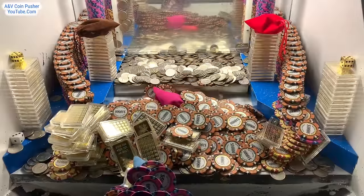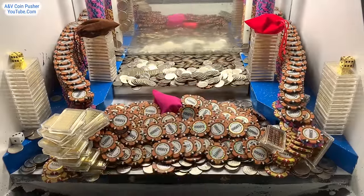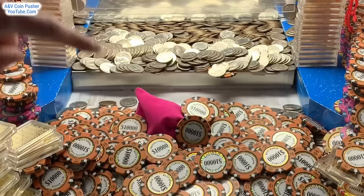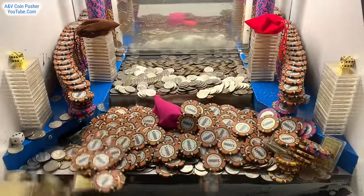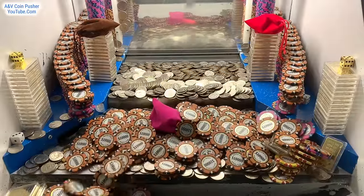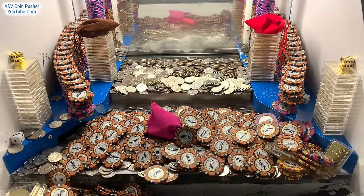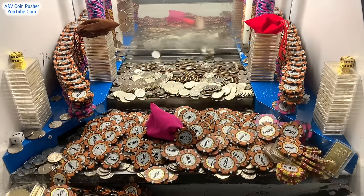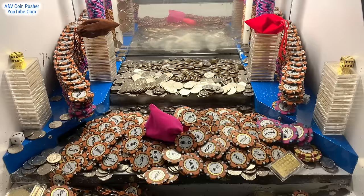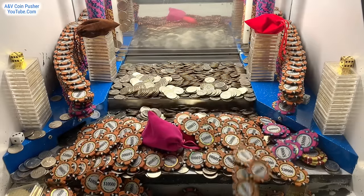Alright, we're back — let's get right back to it. Oh my goodness, check that out — there was a pink mister bag hidden inside that massive tower. That's a lot darker shade of pink than I've normally seen in there. We got a bunch of ten thousand dollar chips; there's so much on the edge right now, especially in the center and on the right hand side. The loot chute is getting pretty clogged up again, so let's get that cleared out real quick.